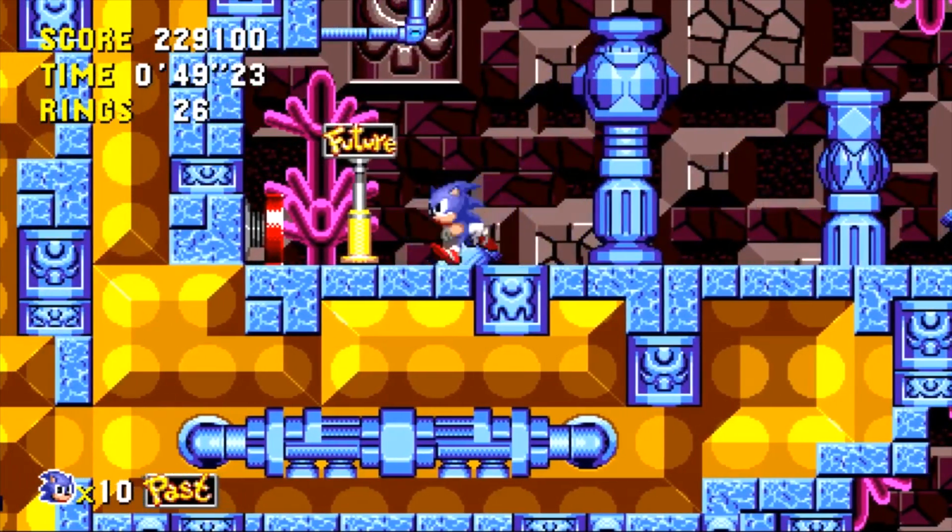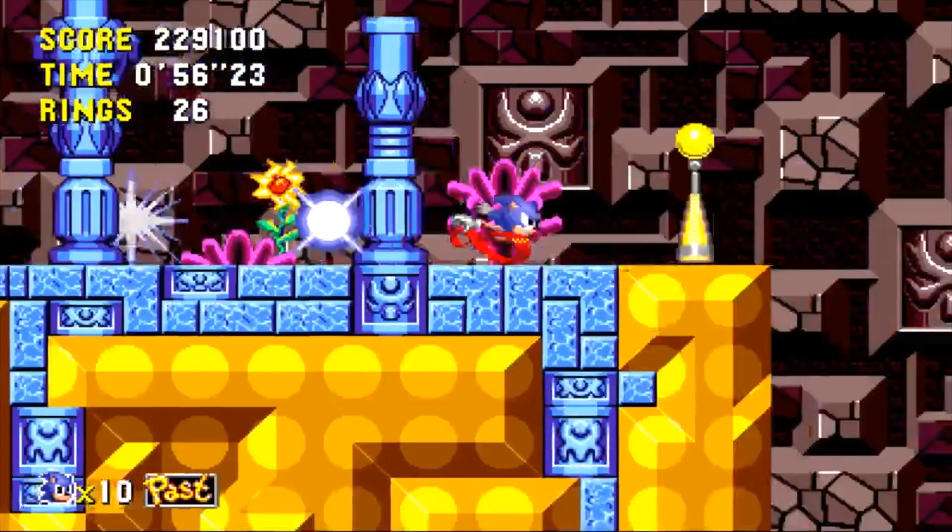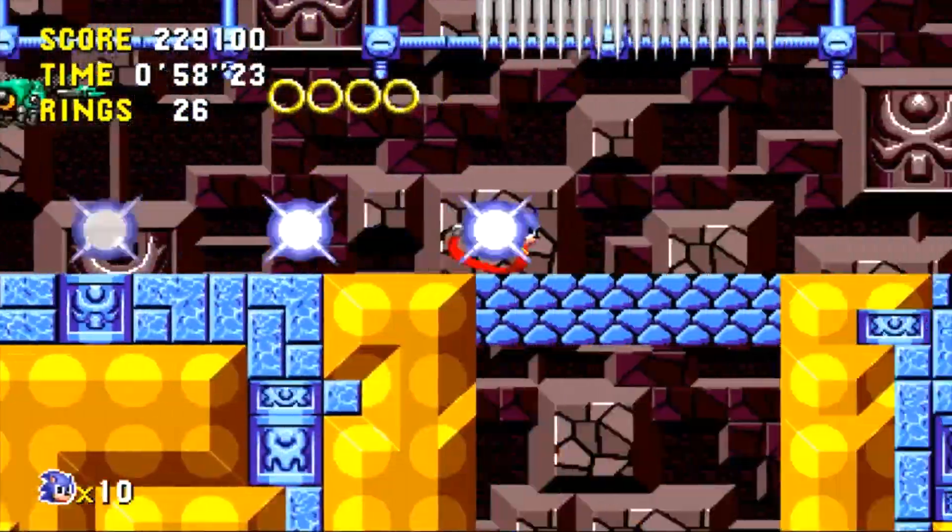Now this is where we're going to time travel, so we're going to go right up to this. We're going to hold up and then press jump, and this puts Sonic into the super peel-out. My favourite Sonic move. Just dash across here and this will take you into the past. There is another spot I know how to time travel as well - I'll point that out in a second.